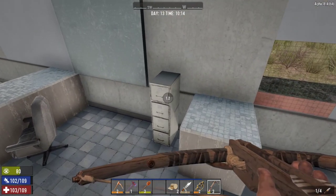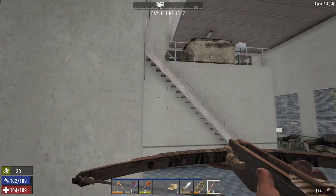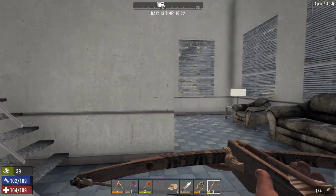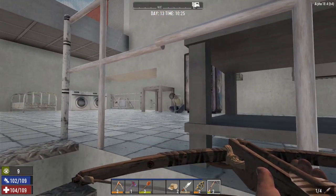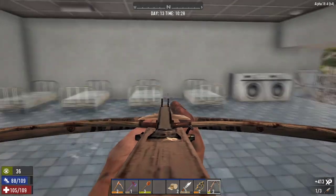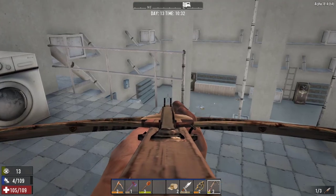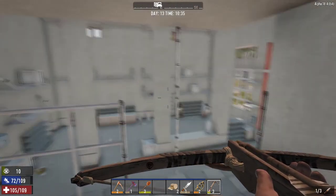I'm just going to kind of meander around a little bit. Oh, that looks important — it also looks like I'll have to bust it open. A little trash can, just a little bit of wood. I don't have much left in the way of ammo but I'm going to have to do a little something. There's a vending machine. I tend to be quiet when I'm sneaking, if you haven't noticed.